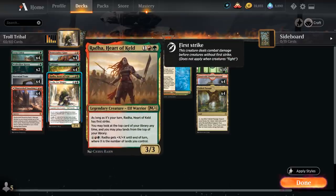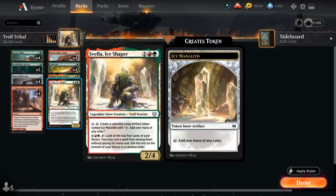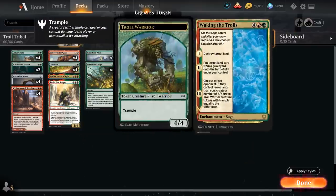We've got a one-off copy of Arada, Heart of Keld, which lets us play lands off the top — a nice source of card advantage — and the activated ability threatens a ton of damage if we have a lot of lands in play. Then Azvella, Ice Shaper, another troll that fits nicely into our Troll Tribal deck. We can spend 3 mana and tap Azvella to make a Mana Lith token for more mana, and at 8 mana we can tap Azvella to look at the top 4 cards and cast a spell among them for free — another way to potentially find Waking the Trolls.